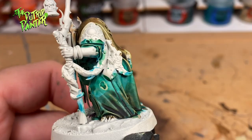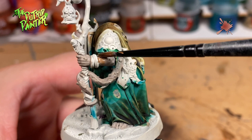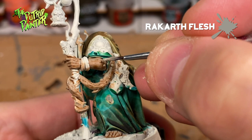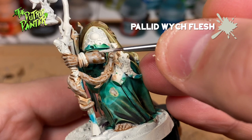Now to paint some ghastly skin. First I give it a base coat of Rakarth Flesh, then I wash the skin with Guilliman Flesh to give some shading. Now I layer back some Rakarth Flesh, and I highlight the skin with Pallid Wych Flesh, just on the outermost tips.